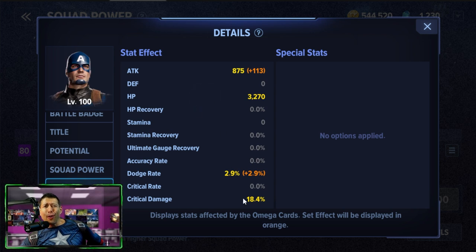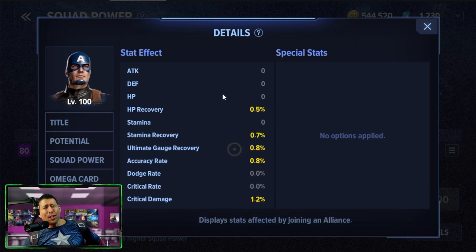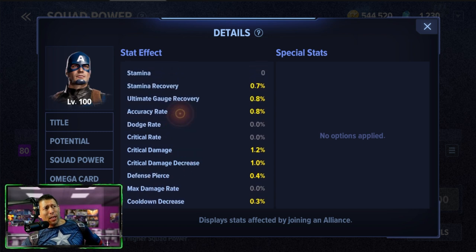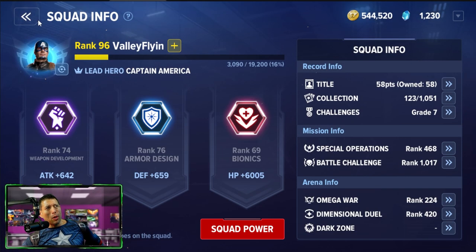Squad power is a global effect for your entire account — these stats go across the board for all of your characters. As you level up your second or third character, it gets a little easier because your squad is leveled up. Omega cards are very RNG-based and drop in the Dark Zone, normal regions, and when battling main or prime bosses. Your alliance also provides global stat bonuses that the alliance can upgrade for all members. Specialization comes at around level 70 and lets you customize your character's stats further.